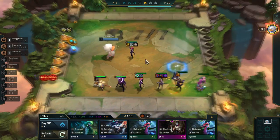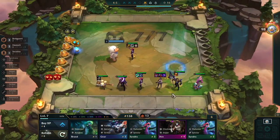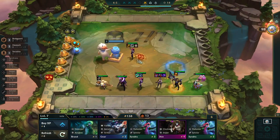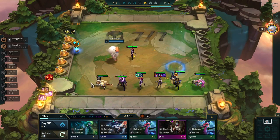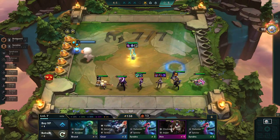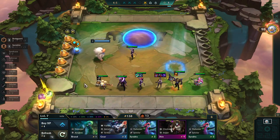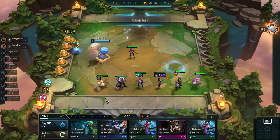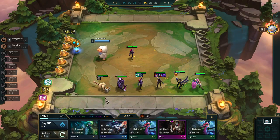Probably the two most interesting uses for Reforgers that you likely didn't know about have to do with spatulas. First of all, what happens if you Reforge a spatula? Well, it turns out you're going to get a component. That means if you have a Reforger on your bench and you see a spatula unit on the carousel, you can take it, Reforge the spatula if you don't want to use it, and in return just get a component and the unit that you were looking for.